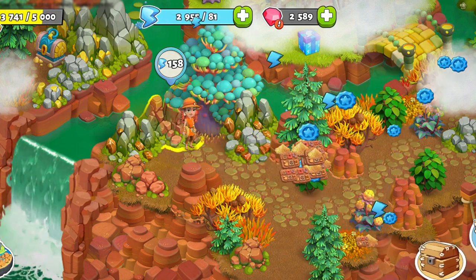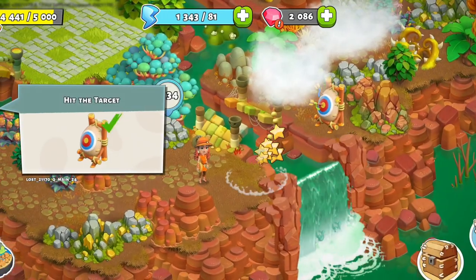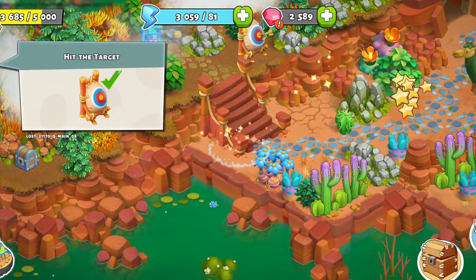Soon into the island, you will be introduced to targets as well. Targets require bows and arrows, and hitting them will automatically repair stairs, lift plates and more. The first bow and arrow will be found in a nearby cave, and shooting the target will repair the stairs.